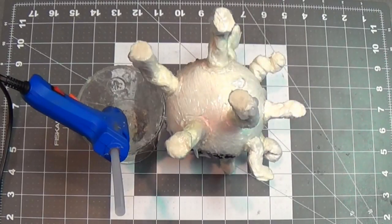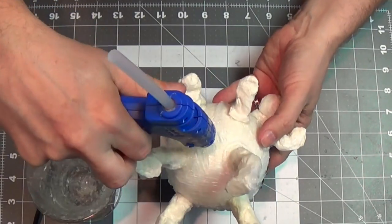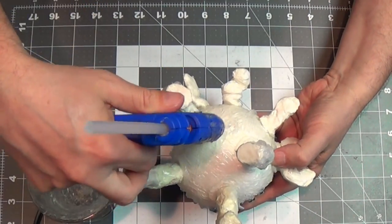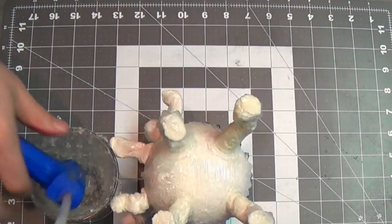And here's the poop chute! I push the glue gun nozzle in there to make the Agnar's anus. Don't be standing there, buddies!